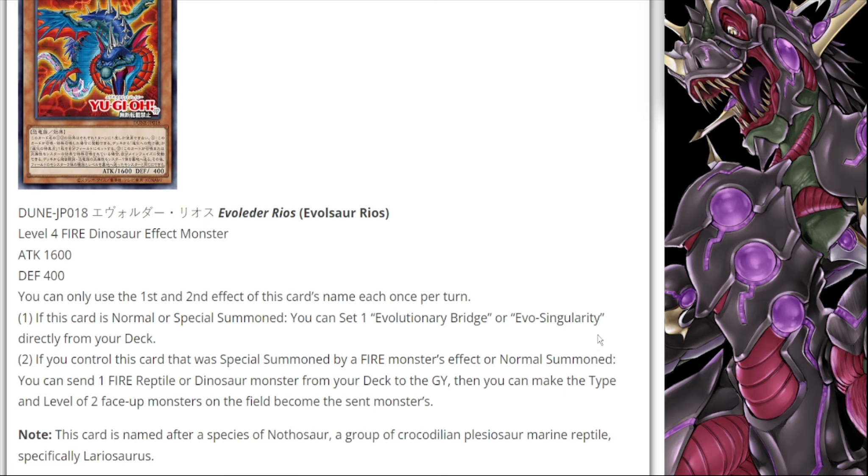Where it does struggle a bit — and this will require some testing — is that normally it says if this card was special summoned by a fire monster's effect. The Evolzor cards have all previously required being special summoned off of an Evo Light monster to gain their effects. Things like Evo Force were used to cheat them out and treated it as if it was special summoned by an Evo Light monster, but those cards are obviously not going to work with this one. It also works on normal summon, but since this is an XYZ-based deck you typically want to special summon as much as possible, so it may not be your best normal summon — definitely have to playtest around it.